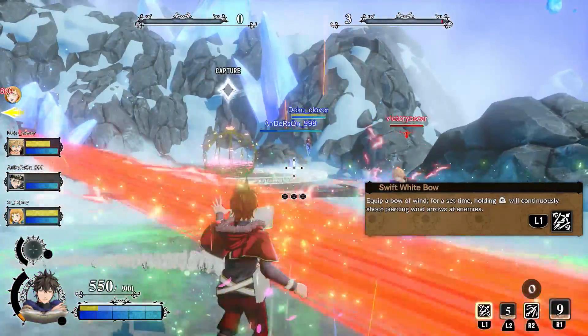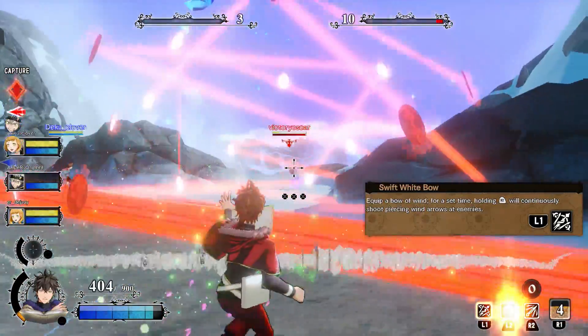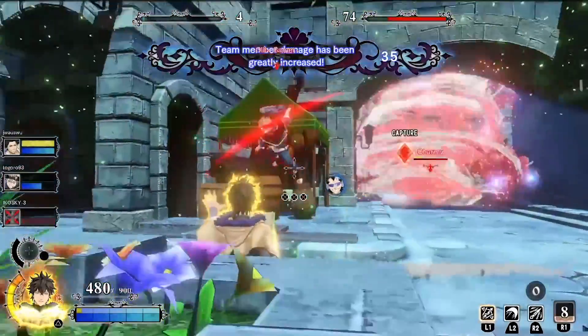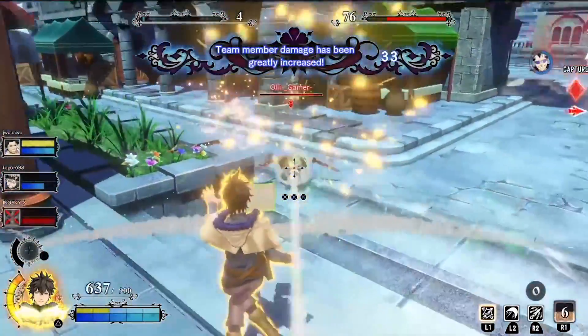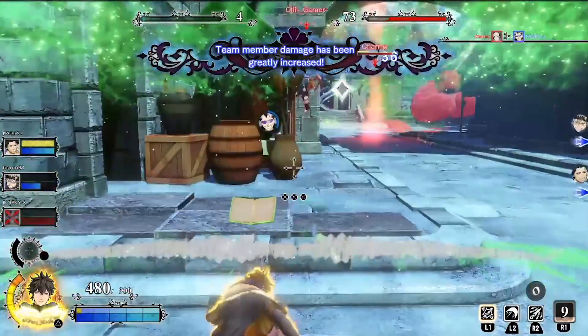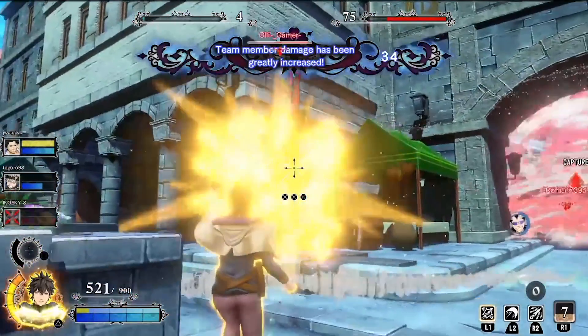The Swift's White Bow is the next ability. Yuno equips a bow and for a set time, instead of shooting the Wind Blade Shower, he will shoot piercing wind arrows at enemies. This makes your R2 attacks deal more damage, but the rate of fire is a lot slower - while the wind blades shoot very fast like a rapid shotgun, the bow is much slower.